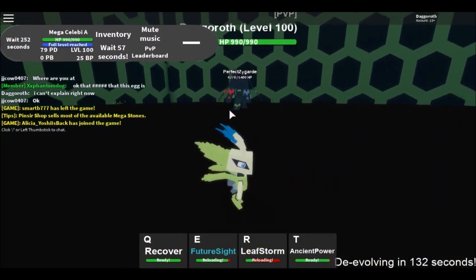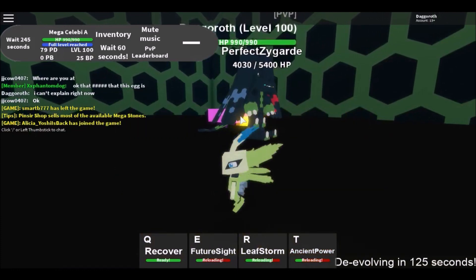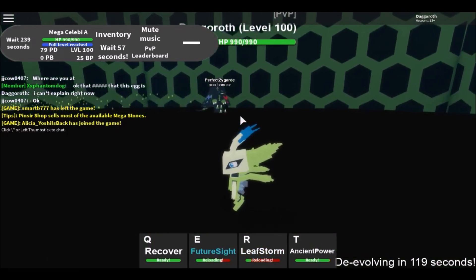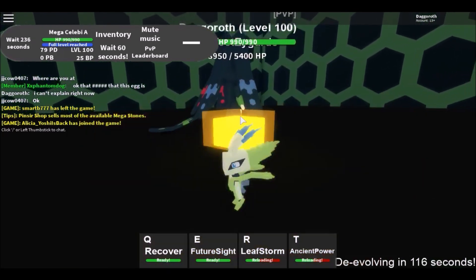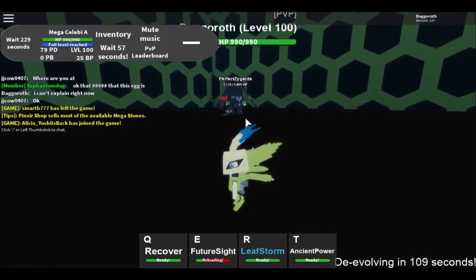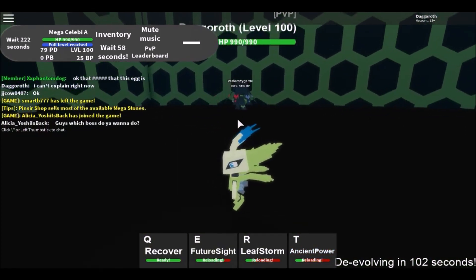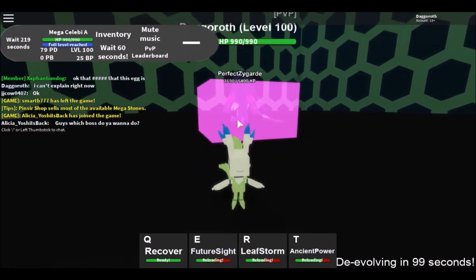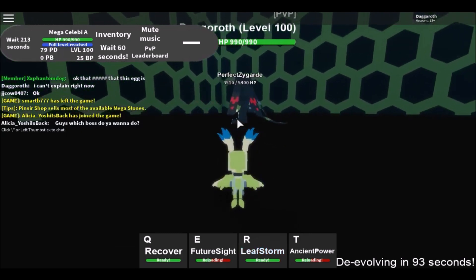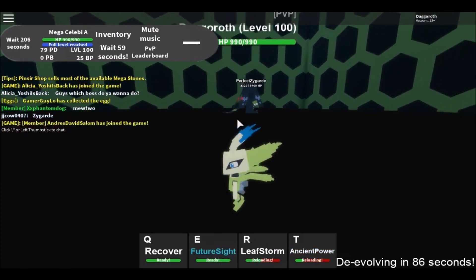He's got some squares he shoots, he summons those cube things. What else do you have for me, Perfect Zygarde? I've already seen that trick. This is the height — this is perfection, show me more! When he gets angry I'm gonna be nervous, but right now he's just a baby. He's got a lot of health though — 5400! That's like when you have five people fighting Mewtwo or something. We're doing this — he doesn't seem too difficult.